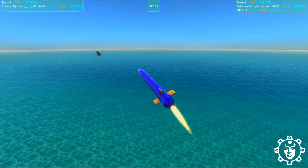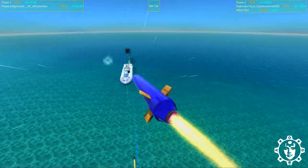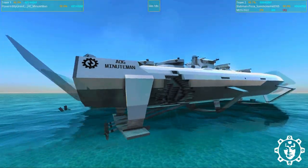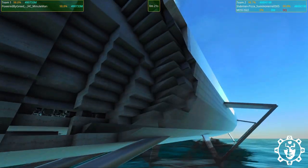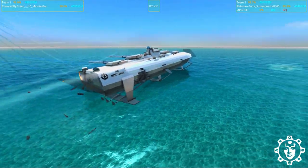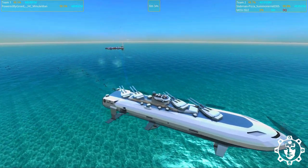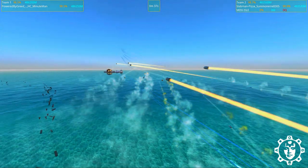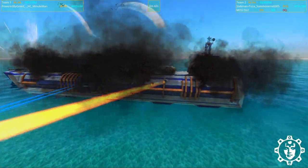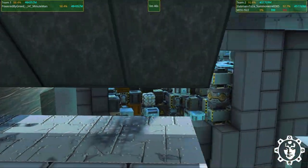Will Slab Man Pizza Summoner's tactical nuke actually hit Powered by Greed's Minutemen? It's diving — targeted by laser — and it's not a bad hit. It disabled some of the engine a little bit, but the armor is so thick on this thing, it really ate it up. Rematch indeed. The glove has been thrown. Let's follow these shells coming into Slab Man Pizza's side. The LAMS are trying to take them out — some got deflected, this shot got through. The turret is damaged.